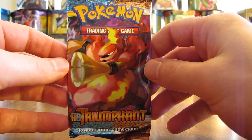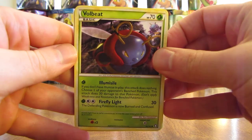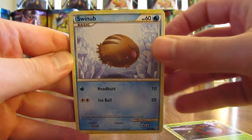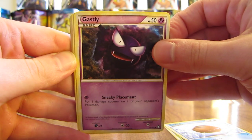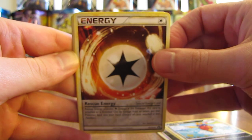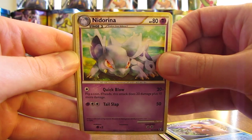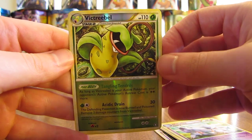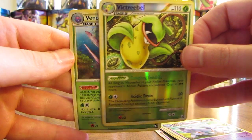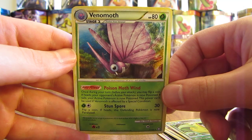Okay, on to the HeartGold SoulSilver Triumphant pack. You can get Legend and Prime cards in these packs. Okay, first card Volbeat, then there's a Swinub, Ghastly, Magnemite, Carvanha, Rescue Energy, Piloswine, Nidorina. Reverse holo is a Victory Bell — yes, it is a rare. And the actual rare in the pack is a Venomoth holo card. So great pulls so far: shiny Legendary, holo, holo.